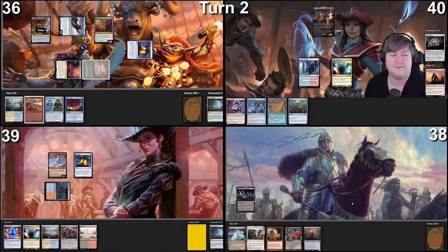In my end step, Mind Break Trap goes away. Untap, upkeep, and draw. We're a little sad. We're going to tap three and play Delney. After Delney resolves, I will pass the turn. Untap — here's a Mana Confluence. I'm going to cast a Fellwar Stone and then cast Birgi, God of Storytelling, and pass the turn from here.